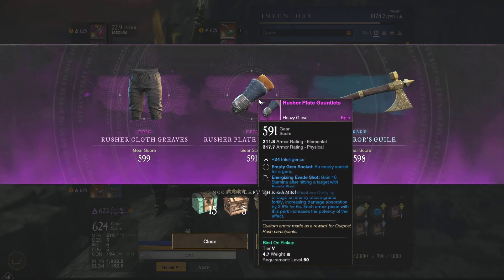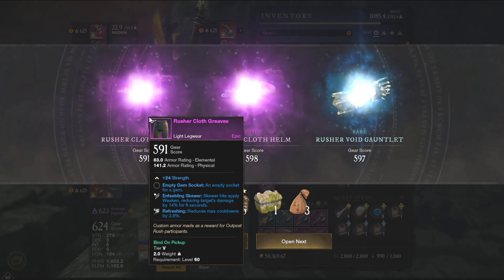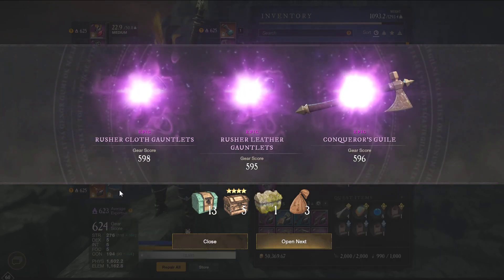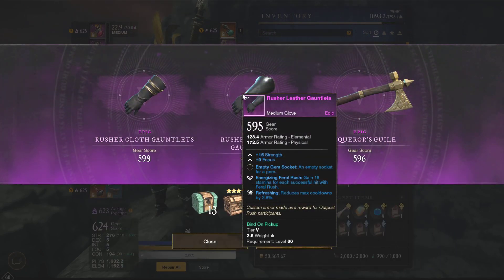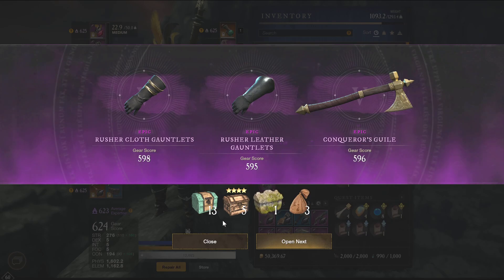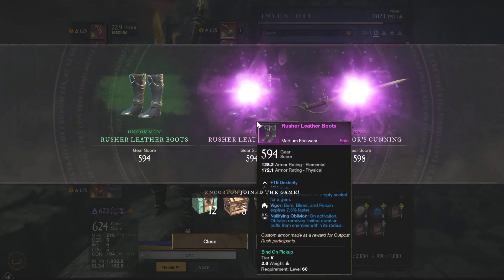A lot of people are logging in — obviously the patch just hit. No luck whatsoever just yet. Crit retribution — nope. At least one legendary, surely. Con dex with evade shield — okay, this can be used. Resi with a perk on a light for bow; if I ever want to run bow, sure, why not. It's a possibility, so at least it's something. But everything else right here is really just bad.